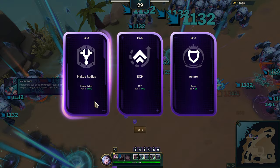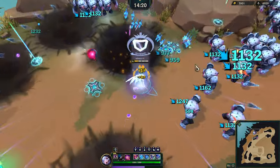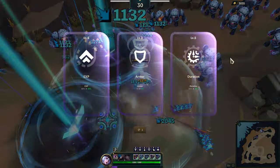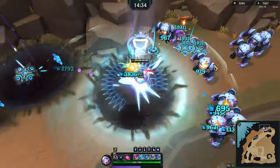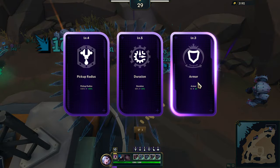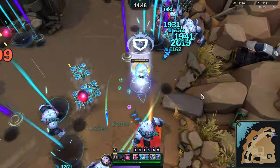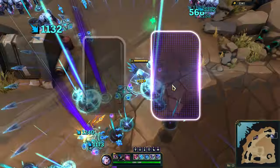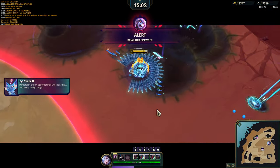We're getting pretty close to the boss fight here, which is nice — should be able to take him out really fast. Probably could have done a better one than that but it's all good. Let's do the XP. Gotta grab that gold. We'll do duration — all the Yumis. We'll do pickup radius. Pickup radius — alright, here we go, boss spawned.